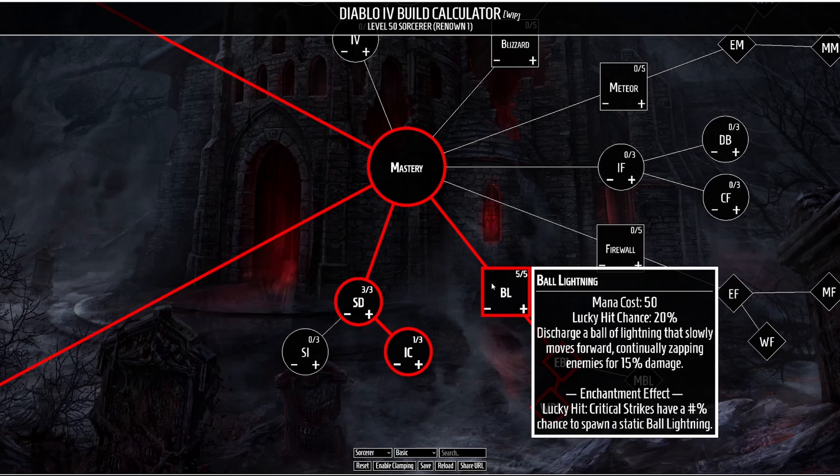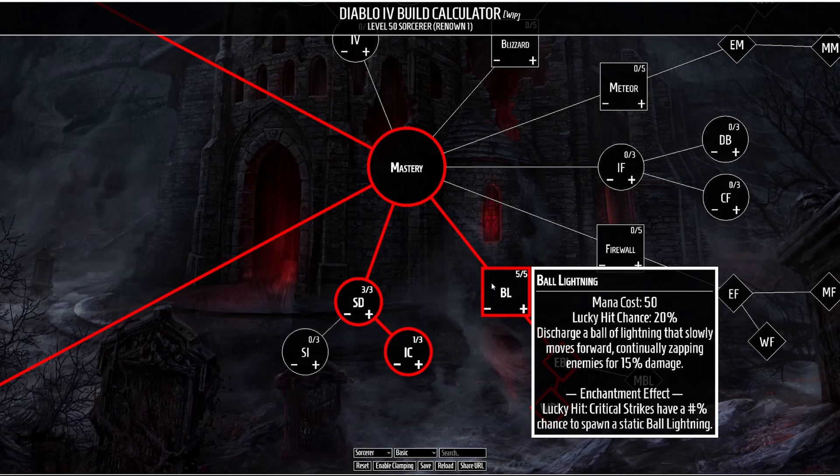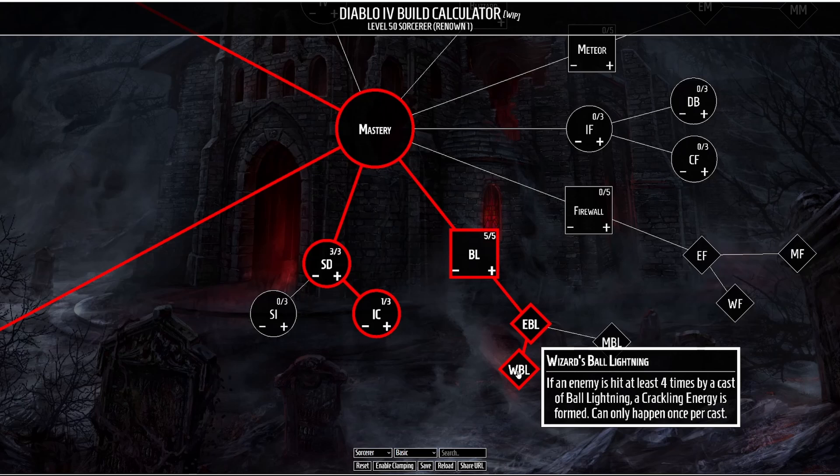Into our mastery skills we're going to be taking Ball Lightning. This causes a Ball of Lightning to slowly move forward continuously zapping enemies for a little bit of damage. When enchanted, Lucky Hit critical strikes have a small chance to spawn an additional static Ball Lightning. Enhanced Ball Lightning causes the damage tick rate to be increased by 30% of your attack speed. Finally we want Wizard's Ball Lightning, which makes it so that when you hit at least four times with a cast of Ball Lightning a Crackling Energy is formed — this can only happen once per Ball Lightning cast.